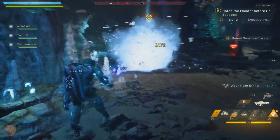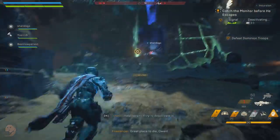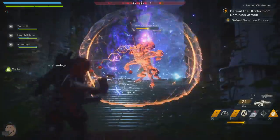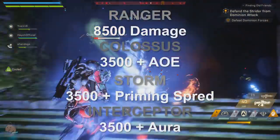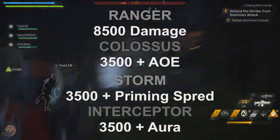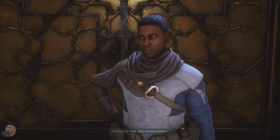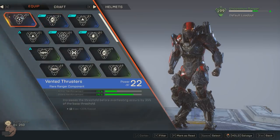Combo damage scales with your highest item level and has nothing to do with the item that triggered the combo. So if you use Seeking Missiles to get a combo on a primed target, it will do a set amount of damage based on your item level, not the Seeking Missile's damage. The Ranger does about 8,500 damage when proccing a combo at item level 47, while the other three javelins do about 3,500 on their combos. This really pushes the notion that you should have a Ranger focused on detonating in your squad. Note that plus combo damage on Ranger and Colossus components gives twice as much as listed — likely unintended, so make use of it while it's not patched out.